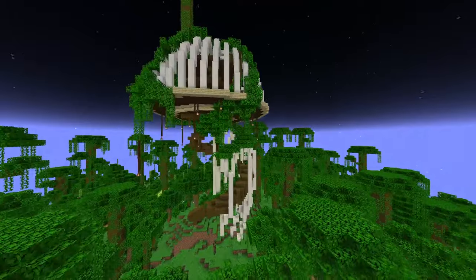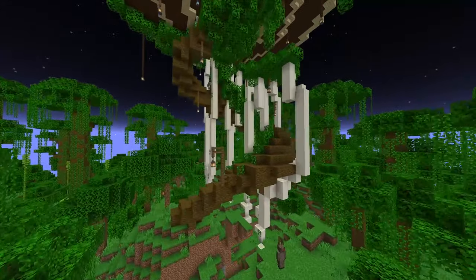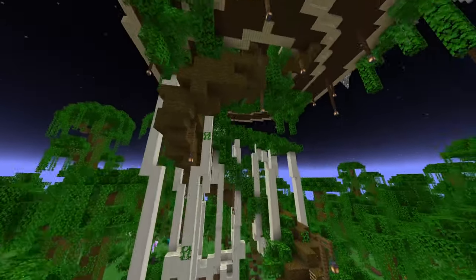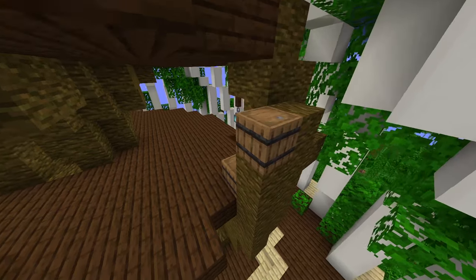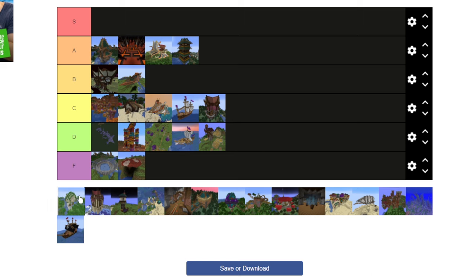The Jungle Treehouse has good early-game loot. It could make a fun starter base, but it's hard to access because you have to climb up every time. The mobs are easy to kill, but it's in a jungle, so it could be really rare to find. And that's pretty much it — it's a C.